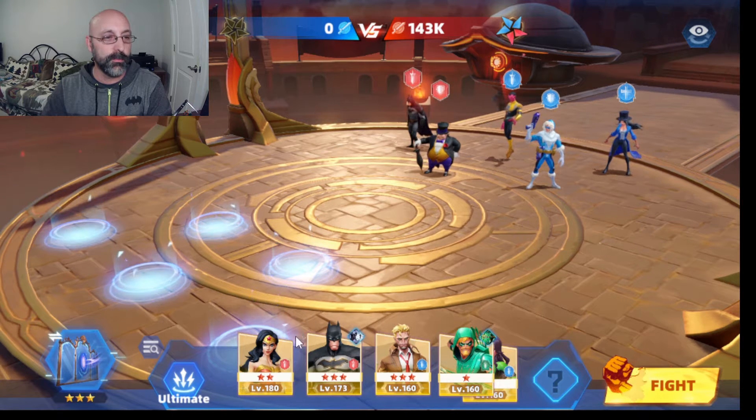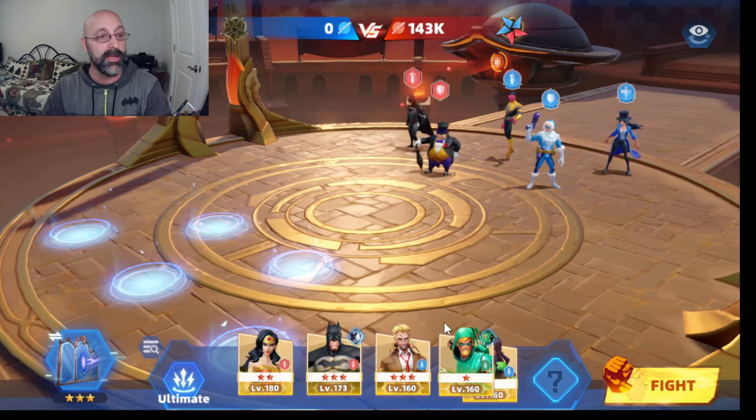When you pick your team you want to try to pick a good matchup against your opponent. The front row is a good place to put your tank characters that have good defense and a lot of hit points. Your support and damage people tend to go in the back, though you don't have to do it that way — it's generally a good strategy.